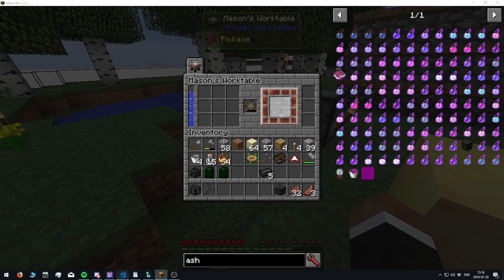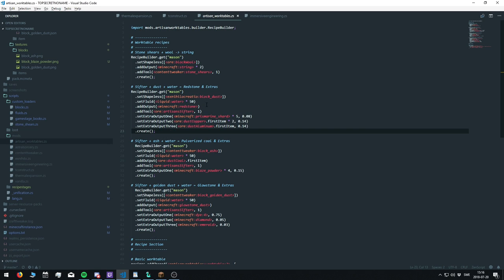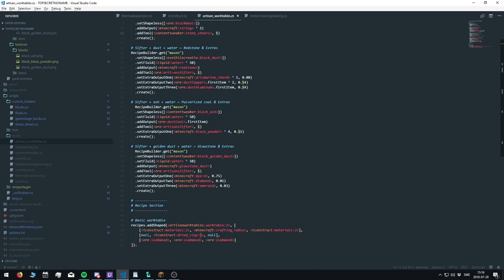Here's the script file — you specify which table it is, whether it's shapeless or shaped, and you add the output and the tool to be used. This value is how much damage it will take, and for these recipes with water, you set the fluid and how much in millibuckets. Then you specify extra outputs and their chance. It's really good.